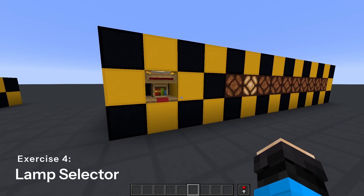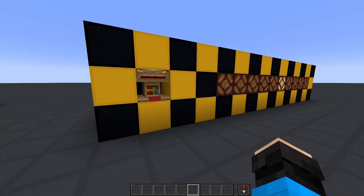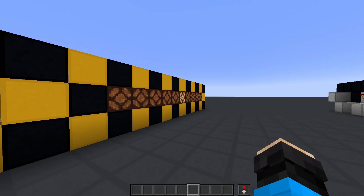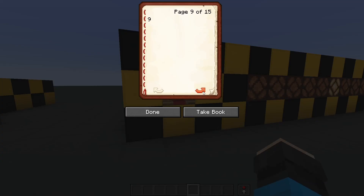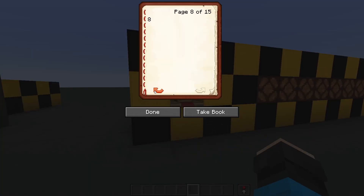Finally, a little challenge: build a circuit that selects one output out of 10 when the equivalent power level is provided. Use a 15-page lectern as the input. You can expand to 15 outputs if you'd like, and for the real tryhards, you can wire the outputs to a 7-segment display.